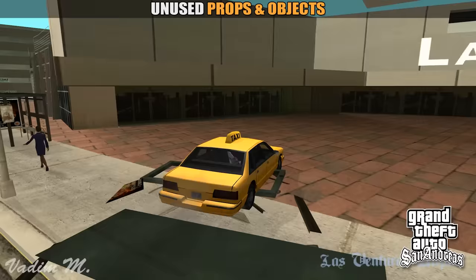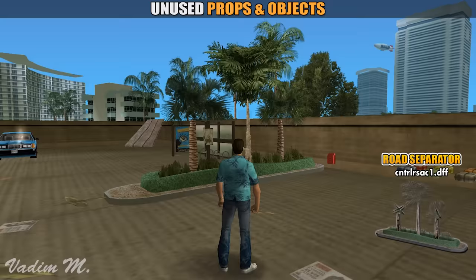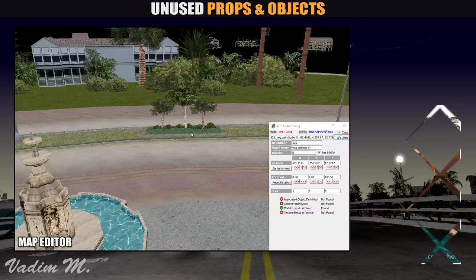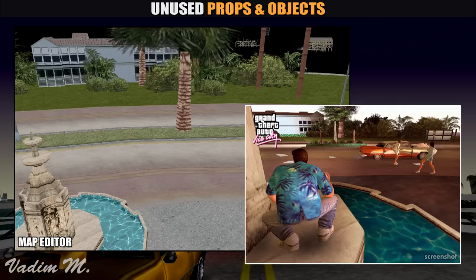The next object is this road separator which has three palms in the middle. Once again, we are lucky because this prop was seen in a screenshot. As a result, this road separator was located in Washington Beach, near the fountain in the middle of the road somewhere here. As you can see, this area was changed quite a lot, and that's why this object became unused.